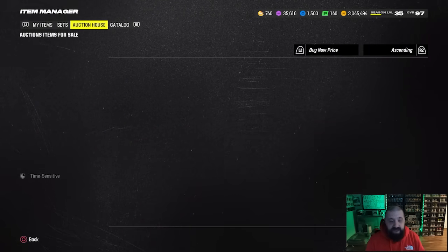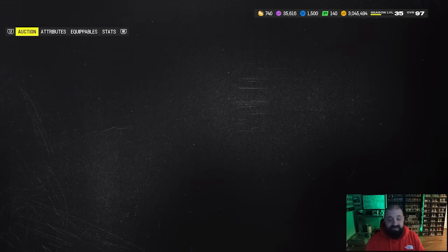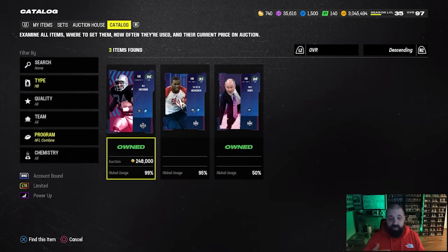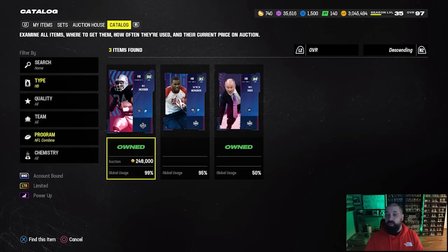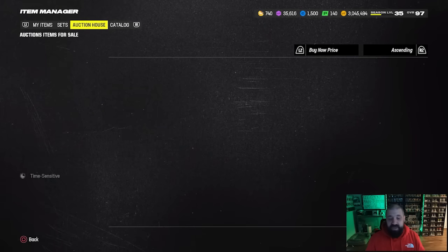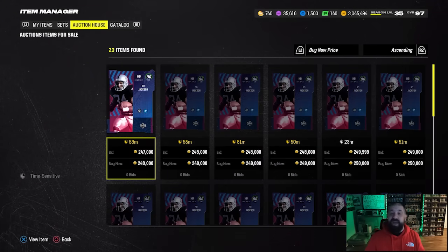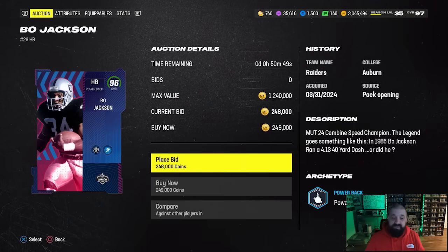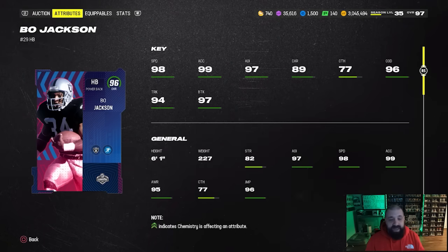It's the Combine Bo Jackson. Don't make the mistake of buying the card with alternate card art — that one's going to be more expensive and it literally does nothing different, so make sure you get the one that looks like the one on my screen. There's a certain ability setup I'd recommend. Unfortunately, if you're on old gen, you're not going to get access to the Angry Runs X-Factor. If you're on a next-gen system, you definitely want to equip that.